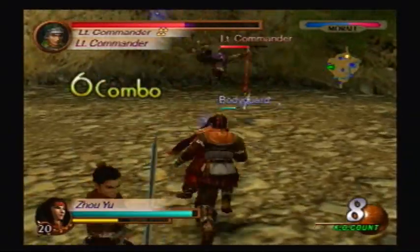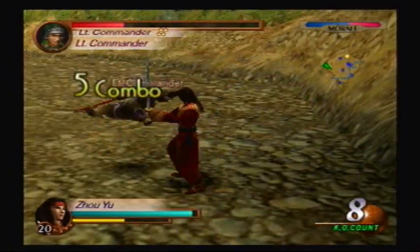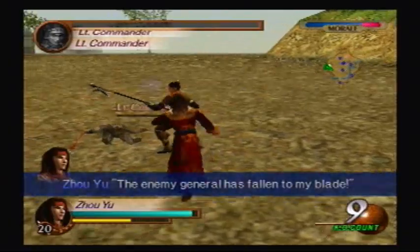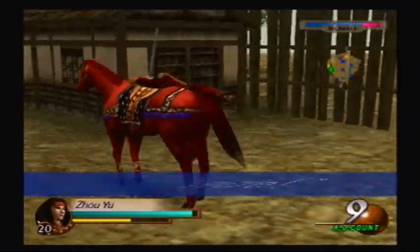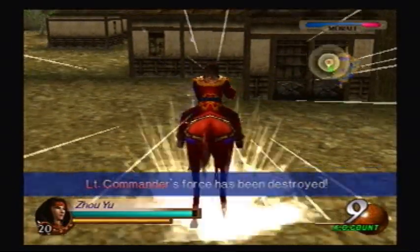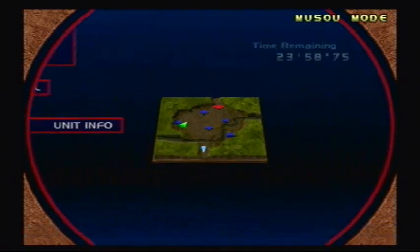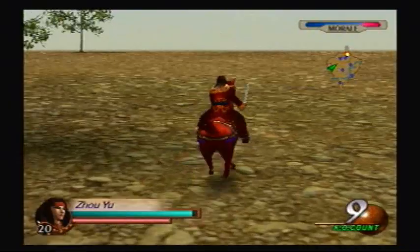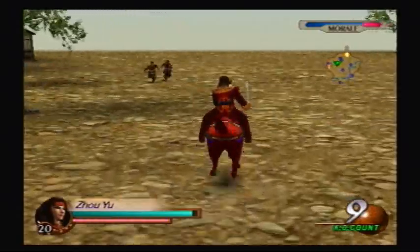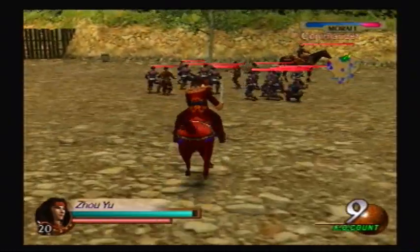Bodyguards are still putting in some work, I like that. That was actually a pretty cool combo — we'll give it that. And now we have to wait for the commander to appear. Oh, did it appear already? Oh, there's a commander! Didn't really get much fanfare for that one, but at least we should be able to defeat it now. It's pretty much all by itself. Expect this video to be pretty short at this rate — we're pretty much going to obliterate these enemies.